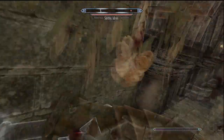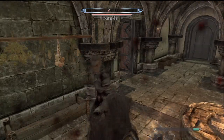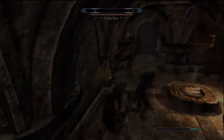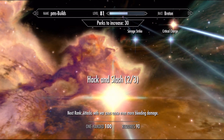The only NPCs you'll see any major gain against are heavy armor-wearing thugs and bounty collectors, and you'll gain an extra 20 damage per hit at best. Save your 3 perks and instead swing your mace one more time. Hack and Slash is the only weapon-specific perk that deals any real damage, but its actual value is questionable.